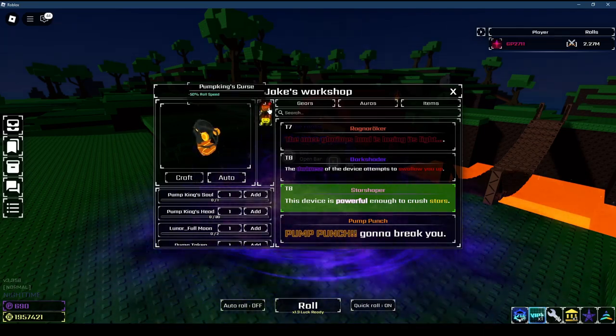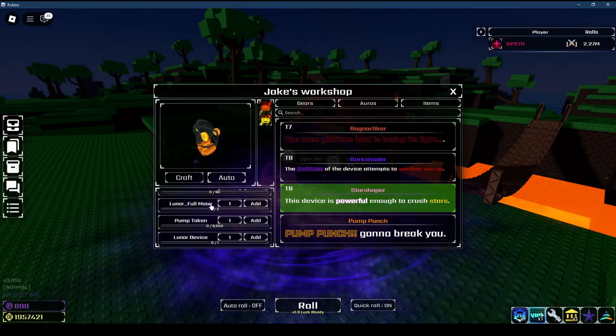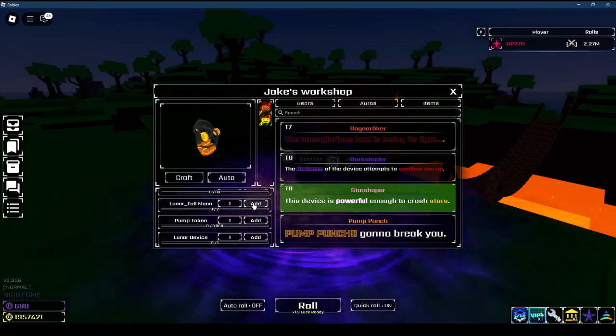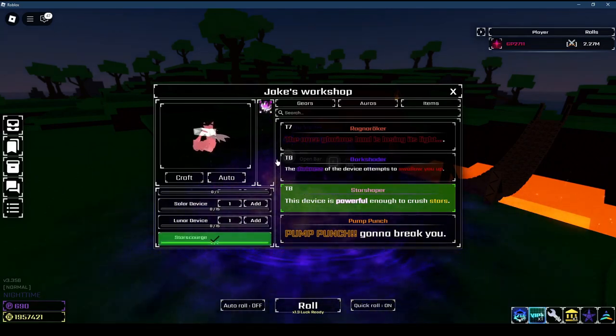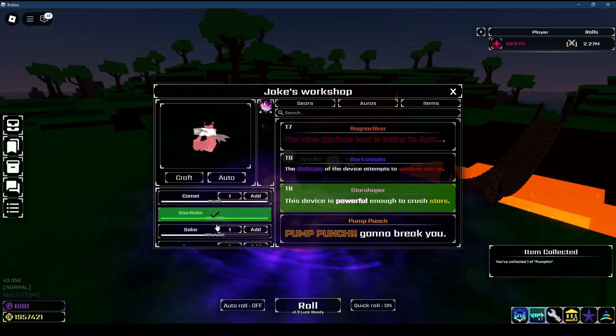Pump Punch. My 70% roll speed, 800% luck — that's so good. Pumpkin's Soul, Pumpkin's Head, Lunar Full Moon, Pumpkin Tokens and Lunar Device. But yeah, I'm crafting the Star Shaper. Pretty close, I would say.